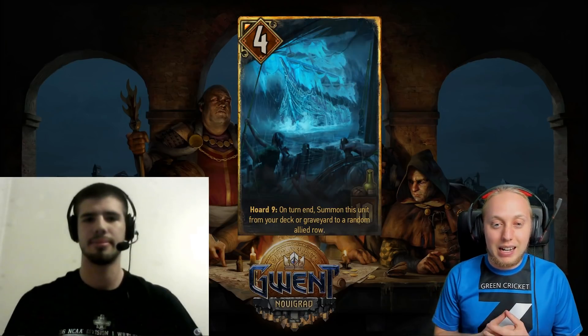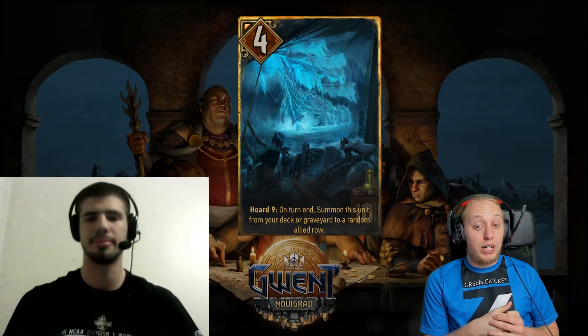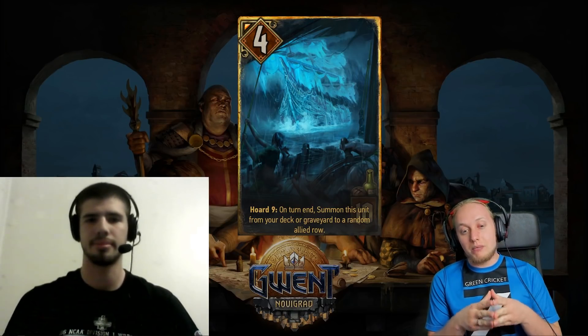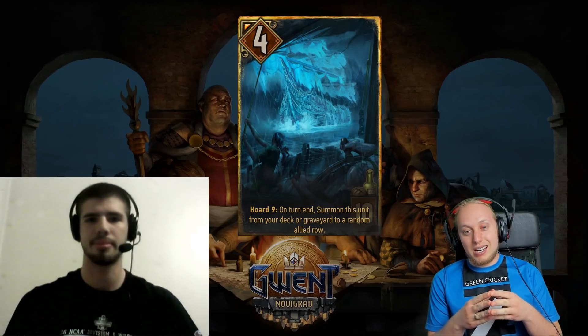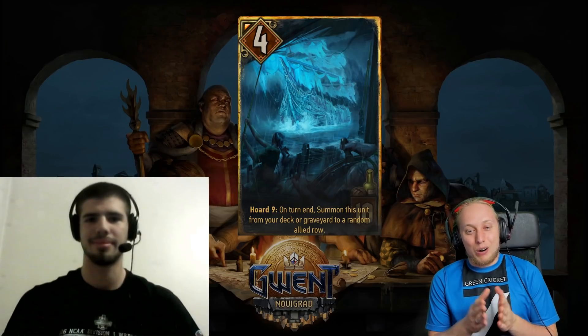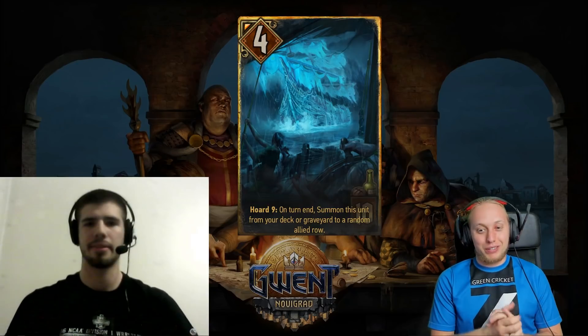The first card is the Flying Redanian. It's a 4 power for 10 provisions and has Horde 9. On turn end, summon this unit from your deck or graveyard to a random adjacent row. And I already love it — Horde is my favorite keyword, and this plays even more into the Horde archetype. This is amazing. What do you think?